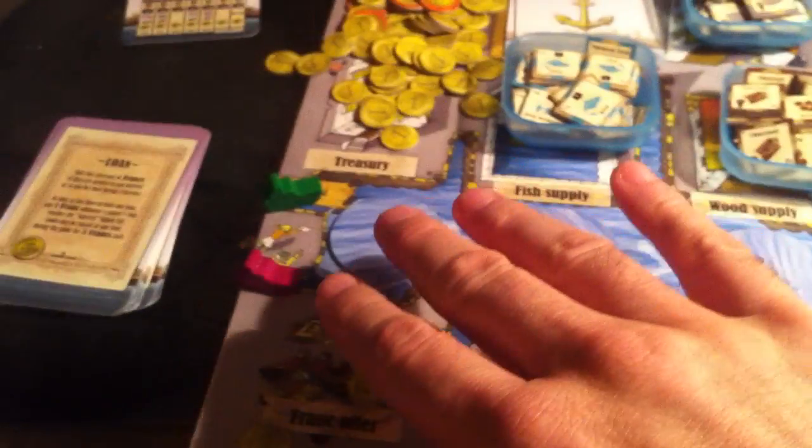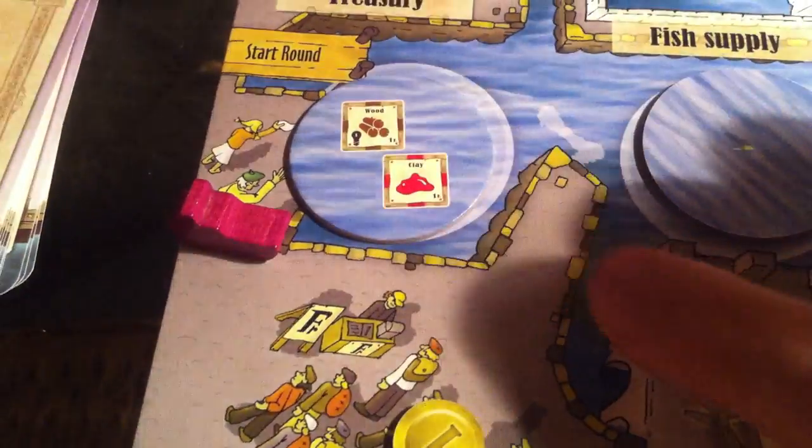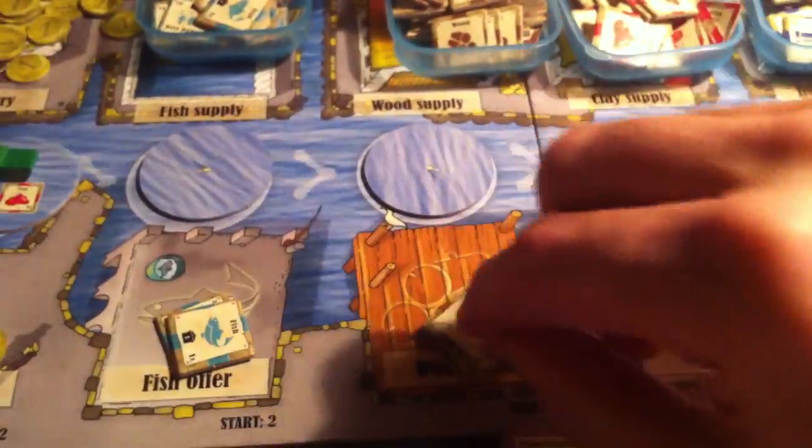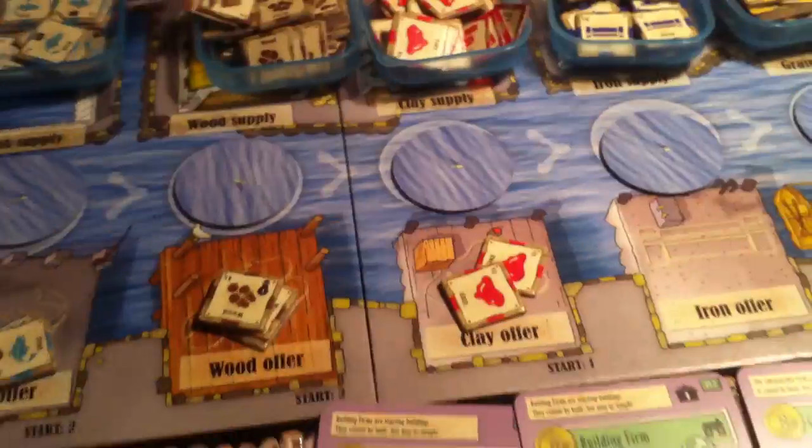Here we are at the far left side of the harbor. I'm going to go first because I've got the first player marker. I take my little ship, jump here, flip this tile over, and I reveal — 1 wood and 1 clay. What that means is I go here, I add 1 wood to the wood dock — or wood offer as it's called — and 1 clay to the clay offer.